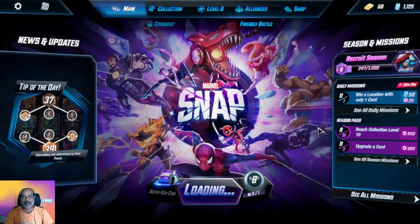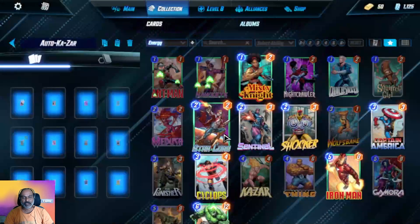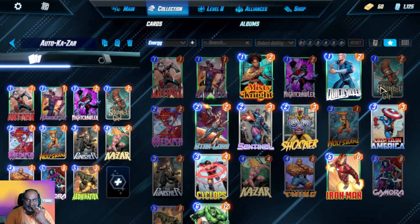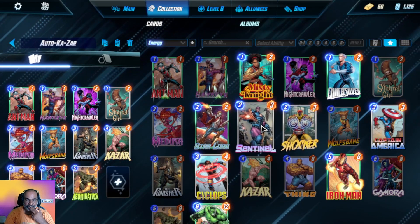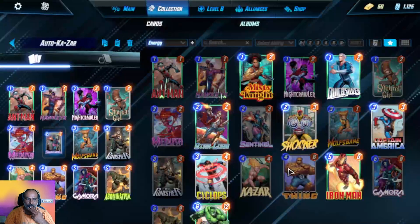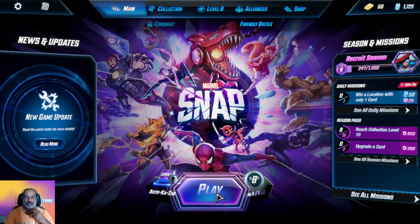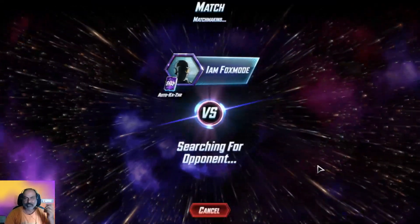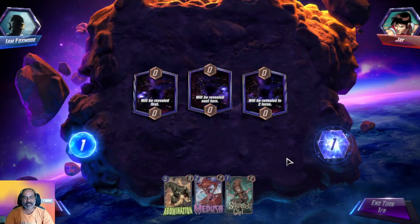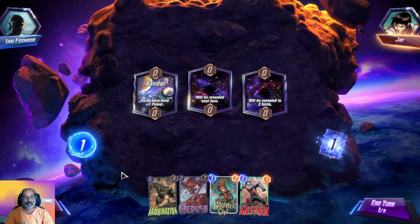We can use Misty Knight in his place. Let's go and edit the deck — take Quicksilver out and put Sentinel back. Sentinel is a very good hero. So we are not getting one-star cards in time, meaning Kazar is not getting enough opportunity.